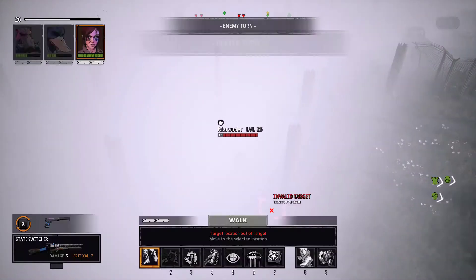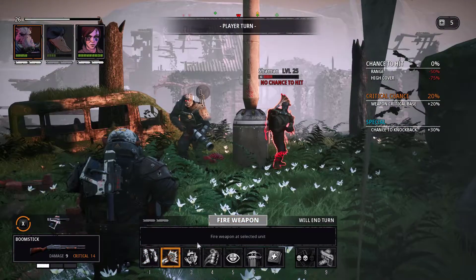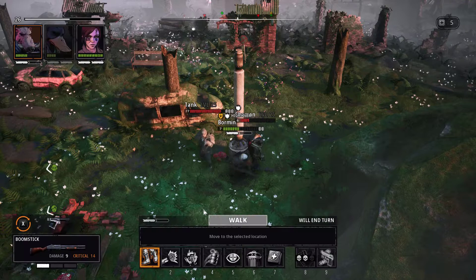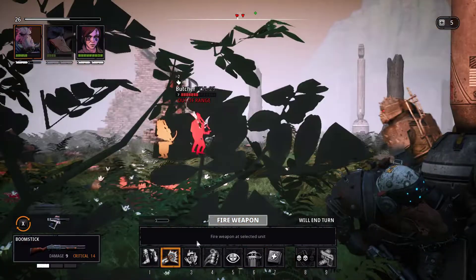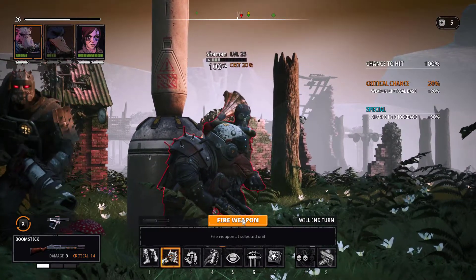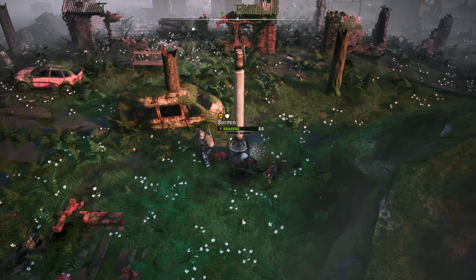He's still on fire - let's switch to Bormin. He has no hit chance but he can take out the shaman. Let's go there and drop the shaman. Choices - we're overkilling this guy. Bormin is a little bit wounded. The other guys aren't going to have the 100 percent chance of taking him out, so let's take him out. Then everyone else can follow up.